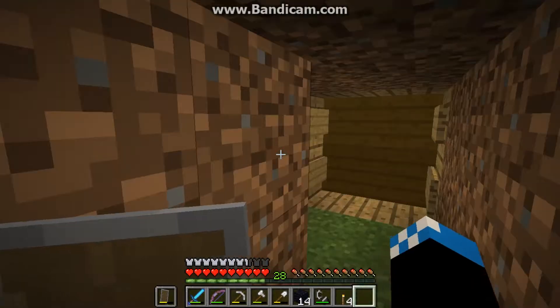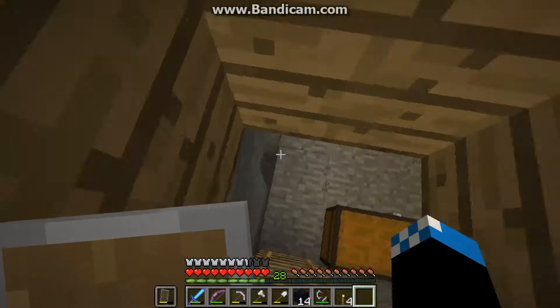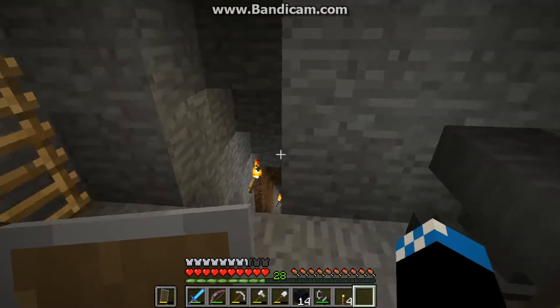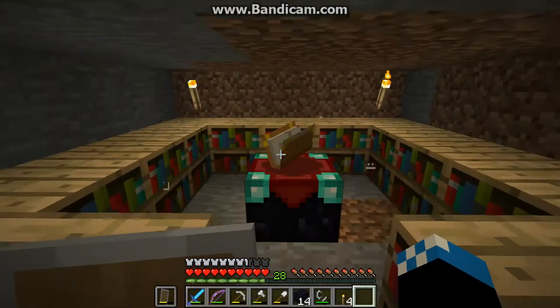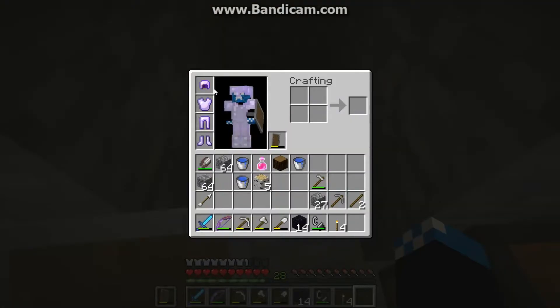I also dug another level with a mine and a little enchanting room. And over here we have an armor dispenser, so if we ever die, I have extra armor in here that we can just quickly put on.